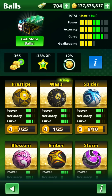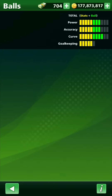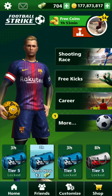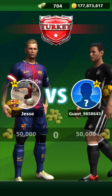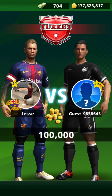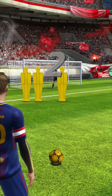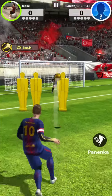Let's move on to the Prestige, the last ball of this video. Same exact stats as the Wasp — three power, three accuracy, four curve. For some reason I don't like it as much as the Wasp, it's so weird. Going against level 29 using the same ball as me. I feel like mine is probably higher stat — mine is on level 4, his is probably on level 2 or 3.